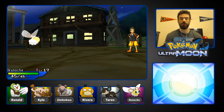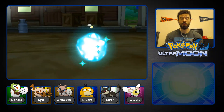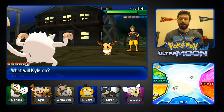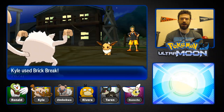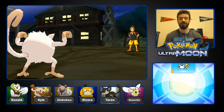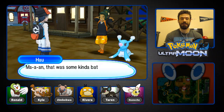His last Pokemon is Eevee — fair enough. I'll definitely send in Kyle for that; we might even be able to one-shot it with a Brick Break. He goes for Quick Attack. Why does Eevee look so brown on my screen? I don't know if the colors are just saturated. We win! Just be a competent battler and don't have a type disadvantage with your starter Pokemon — that's all I can say.